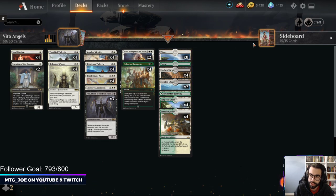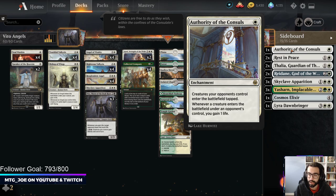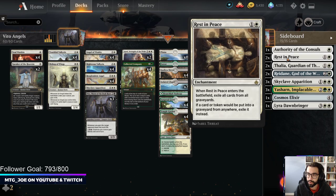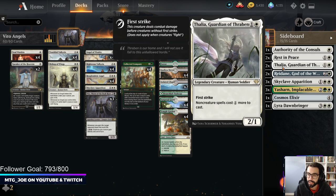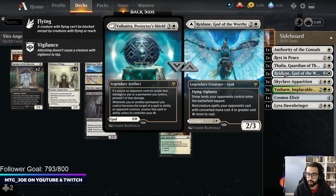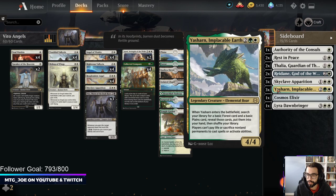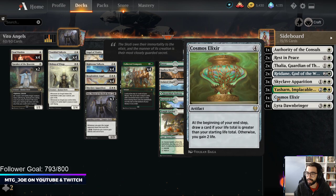Generally in these decks you want everything to be producing white mana, but we have three Yasharns in the sideboard for the sacrifice matchups. The Yasharn can fetch each of these. On the sideboard: Authority of the Consuls versus Haste and Goblins to slow down your opponent. Rest in Peace versus graveyard decks. Thalia and Redain come in typically against control. Three Skyclave as removal. The Yasharns for the sacrifice matchup primarily. Sandstorm had a third Ajani in the original list.